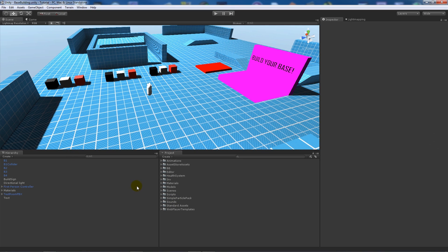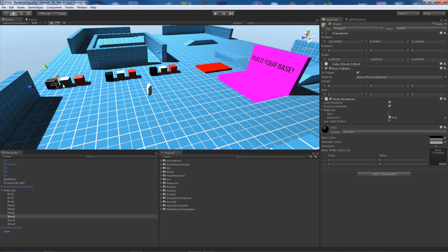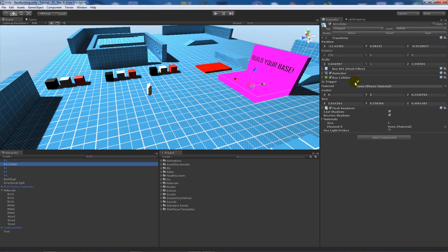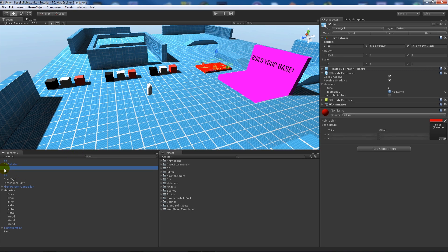In my scene I've got nine sets of boxes — three in each — representing different resources: black represents wood, white represents metal, and red represents brick. We start off with building one, which has the mesh renderer enabled, and a box collider set to 'is trigger'. Buildings two, three, and four are in the same place as building one, but their mesh renderers are disabled so you can't see them until we do something.